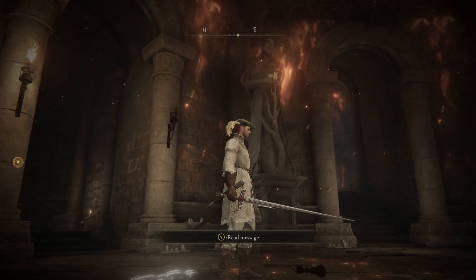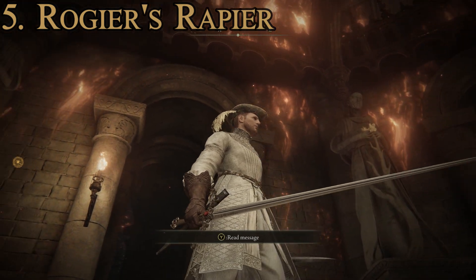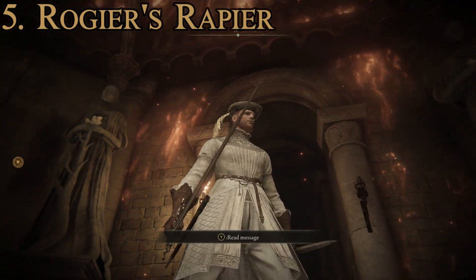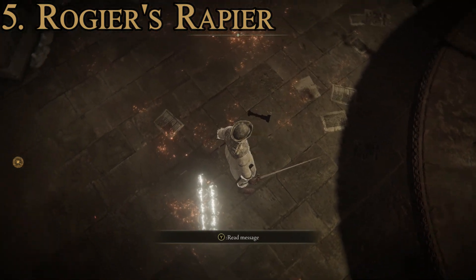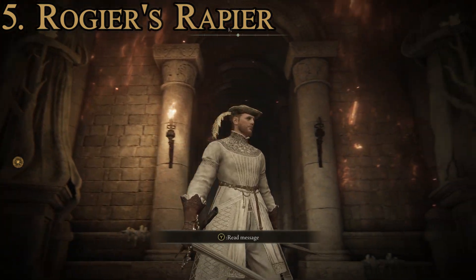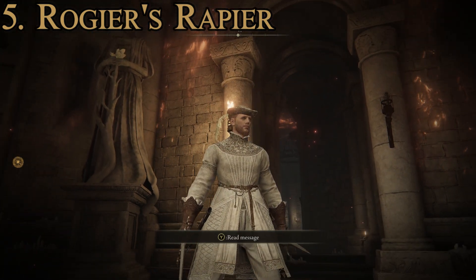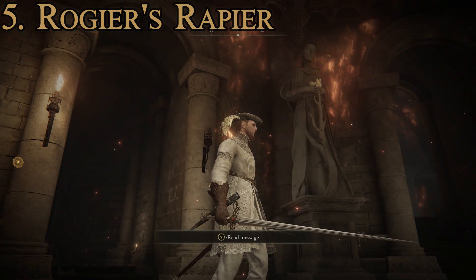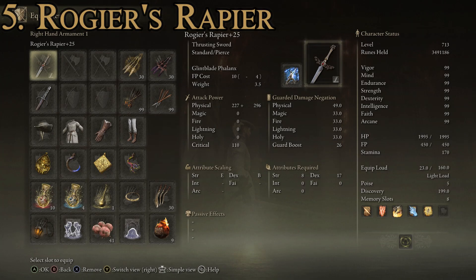Number five is Rogier's Rapier. This is a pretty intricate looking sword — it's actually a little rare for a rapier to have a cruciform style, but it does happen sometimes throughout history. It has a nice thin long blade that actually looks decently realistic for a thrusting rapier, because swords specifically designed for thrusting could have a narrower blade at this length without losing rigidity. As far as stats go, we have a max attack power of 633 and an average guarded damage negation of 34.5.